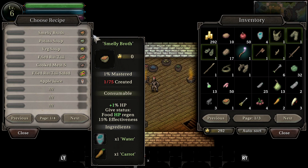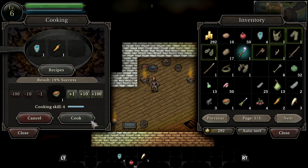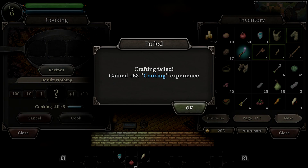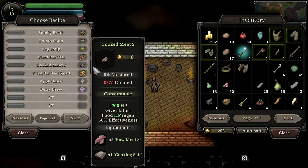For now, we'll select smelly broth, which takes one water and one carrot. There are a couple of numbers of note on this screen. First, the number of ingredients required to attempt cooking this recipe is shown in the pan. If we have more ingredients, we're able to click the plus 1, 10, and 100 buttons to attempt to make a batch of that recipe. Lastly, the result shows the chance you have of successfully cooking the dish. Our first attempt was a failure, but we leveled up our cooking skill enough to learn a few new recipes. Let's collect more ingredients and try again.